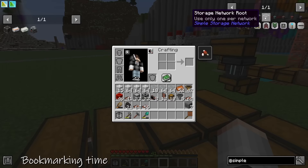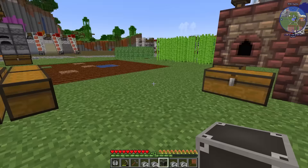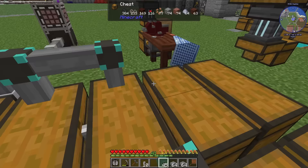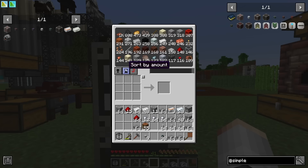We need a storage network root, a ton of link cable, network cable, filter-to-link cables, and import/export cables plus a storage request table. Temporarily we pop the network root down with a request table on top. We run network cable over to chests, put a link cable on those chests, and can access all those chests from our request table. No more looking through chests — we can craft directly in the terminal with items from storage!